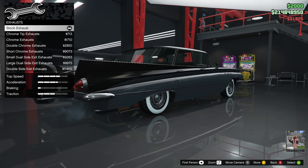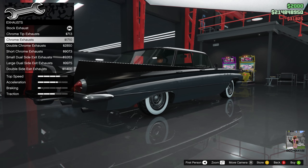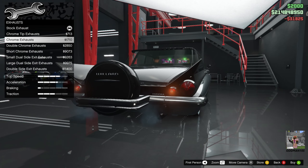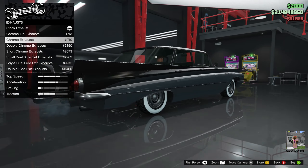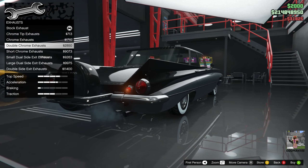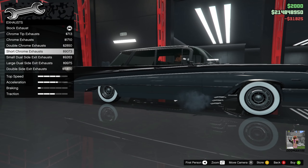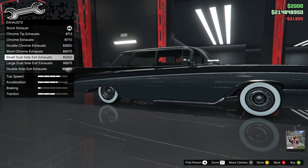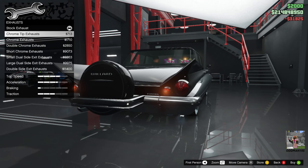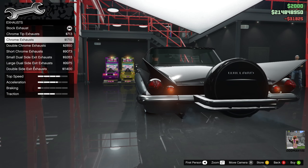For the exhaust, you've got stock, chrome-tipped, full chrome — which is actually really nice, you can see the reflection on the floor. You've also got double-tipped, short, and side pipes, but we're not going for an over-the-top muscle car build here. Let's go with the full chrome exhaust.